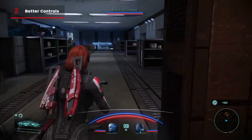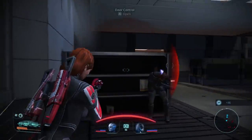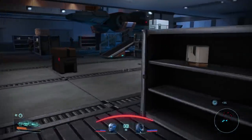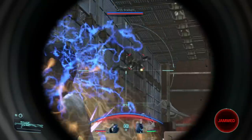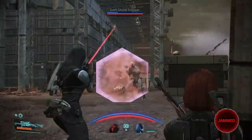Number 2: Better Controls. One thing you'll notice in this list is that most of these things are going to be targeted at Mass Effect 1, since that's the game that needed the most work. But one of the things that feels immediately apparent is the fact that it generally controls much better.